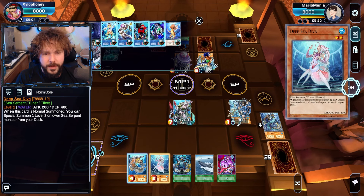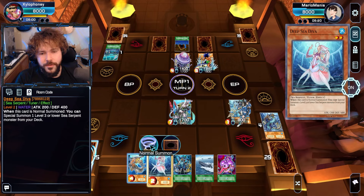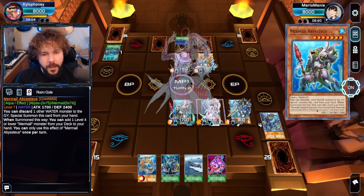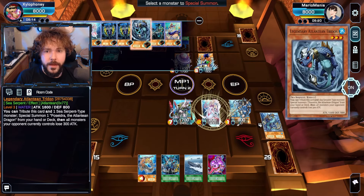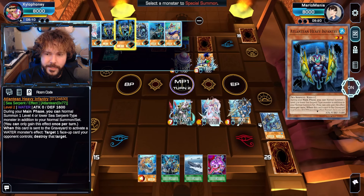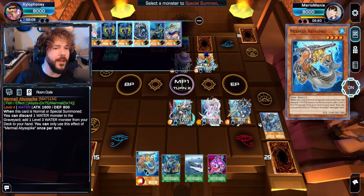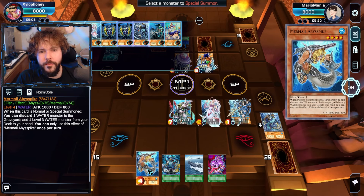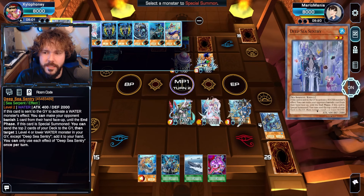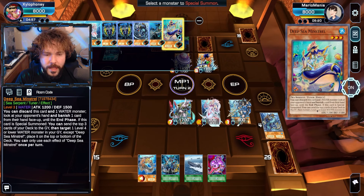I still have my Normal Summon? That's crazy! Let's just do Deep Sea Diva, because it's phenomenal. And with Deep Sea Diva, if I summon Heavy Infantry, I can get another Sea Serpent. Unfortunately, I have a Fish in my hand — one of the reasons I haven't gotten used to running all the Mermails yet, because I have run some Sea Serpent-specific decks for specific reasons. But that's okay.